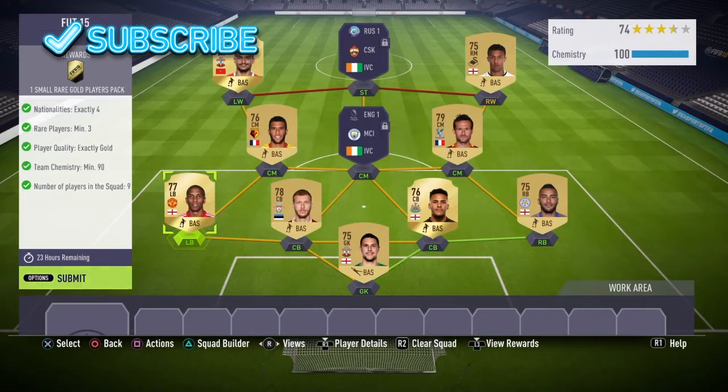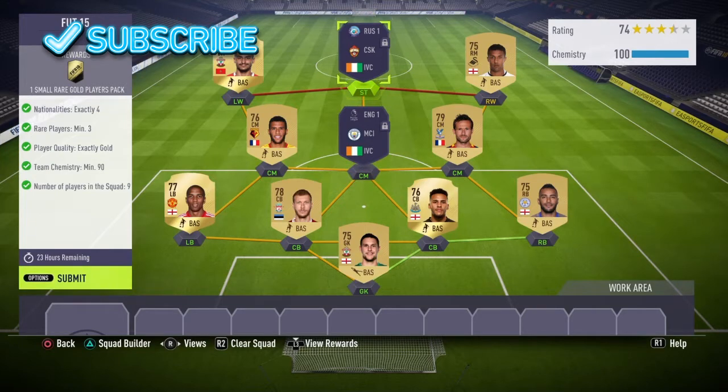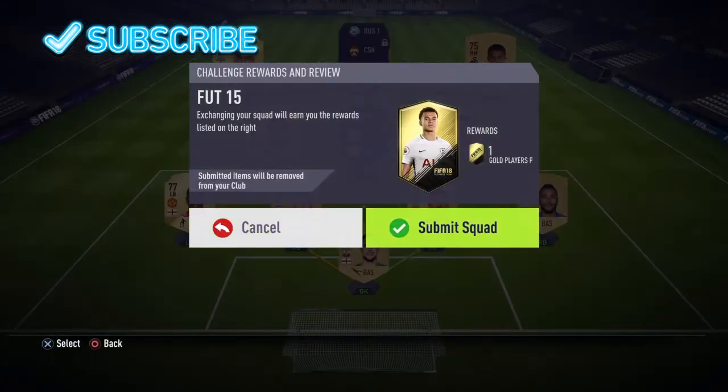This team really shouldn't cost you that much — it should cost you between 3 to 5k as an estimation, because you only need nine players since you already have these two ivory cost players locked into the team. They're locked positions so you can't really change it around, as you can see.